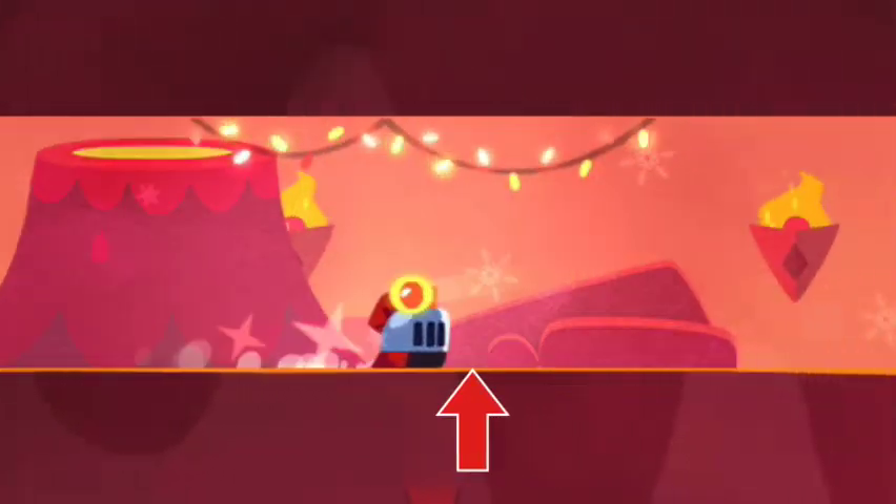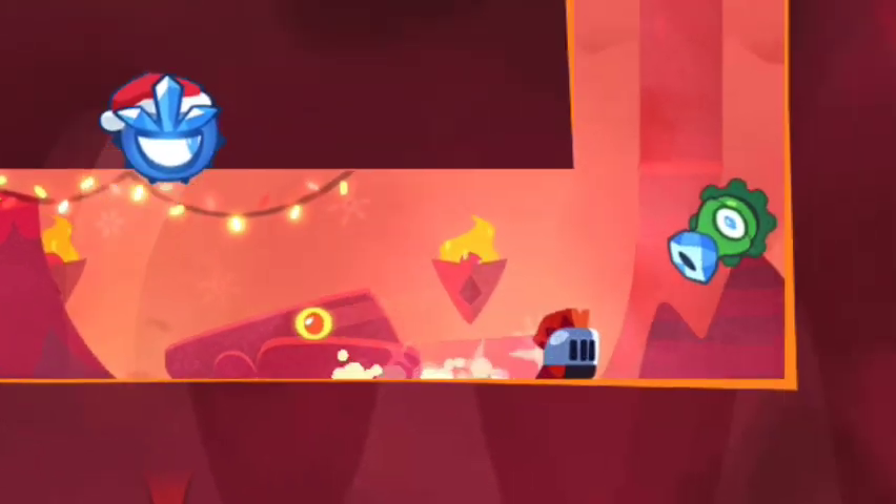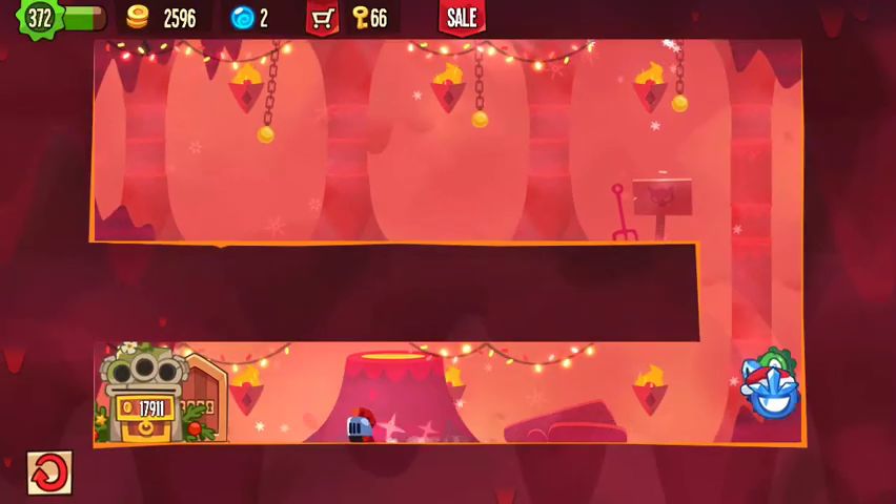You walk for a bit and then you jump as soon as you've passed the bullets, and then this is really close already. Then you have to jump exactly there, slide a pixel upwards, and then you will make it over the second blue guard.